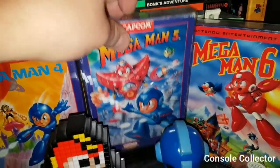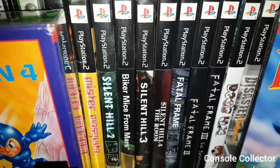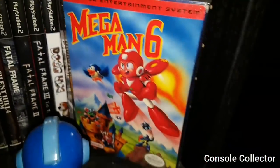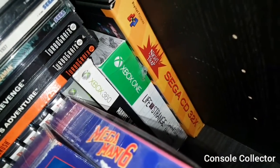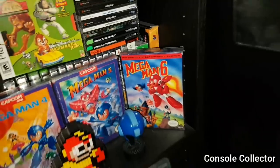Just behind Mega Man 5 are some notable PS2 and Xbox games like Mr. Mosquito, the Silent Hills, Biker Mice from Mars, Fatal Frames, Dog's Life, and Disaster Report. Tucked in the back here is Life is Strange Xbox One Special Edition, and Night Trap — Sega CD/32X version.